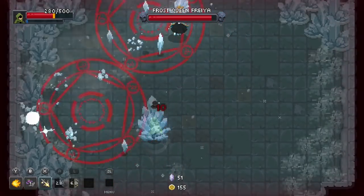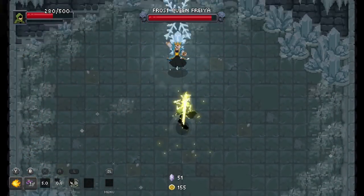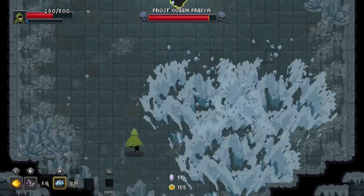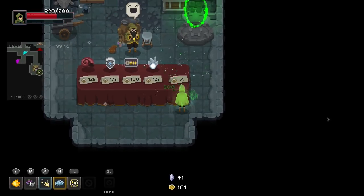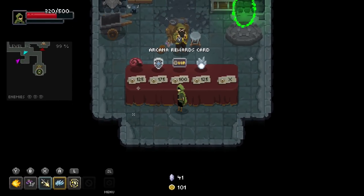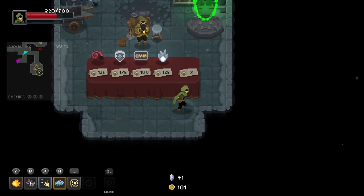The best thing Wizard of Legend has going for it is the two-player co-op, which is extremely well implemented and honestly the best way to play through the game. The controls are easy to pick up, and in co-op, death isn't as definitive, as when one falls, the other can push on to revive them.